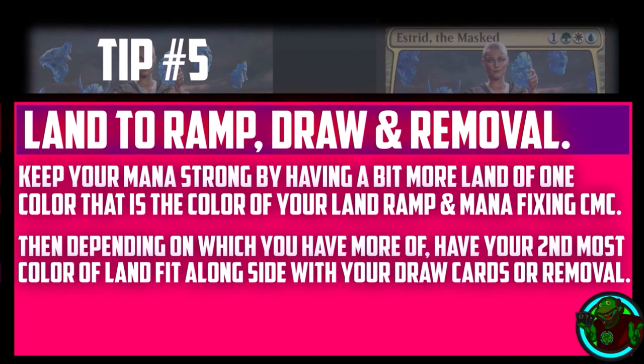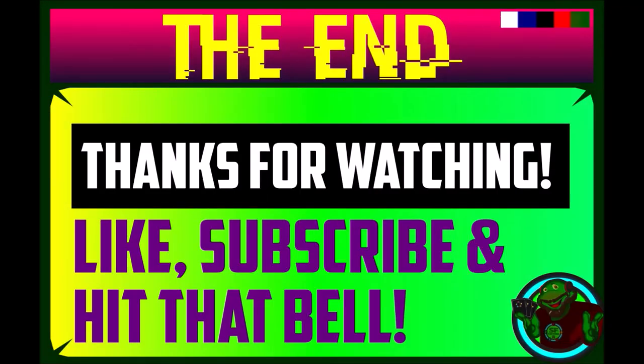Tip number five: land, ramp, draw, and removal. Keep your mana strong by having a bit more land of the color that matches your land ramp and mana fixing's converted mana cost, then have your second most common color of land fit alongside your draw cards or removal. That brings us to the end of the video — thanks for watching, please like, subscribe, and hit that bell so you're notified when I upload a new video. Let me know in the comments who is your favorite commander. See you next video!